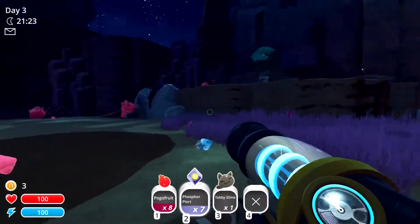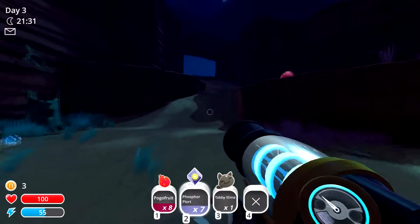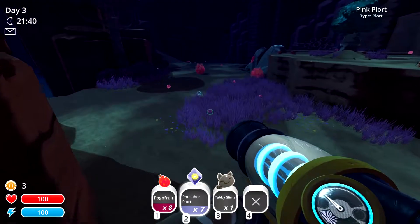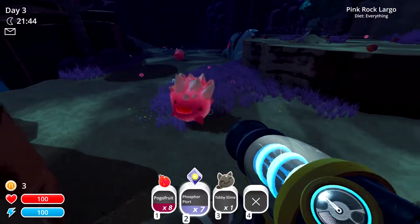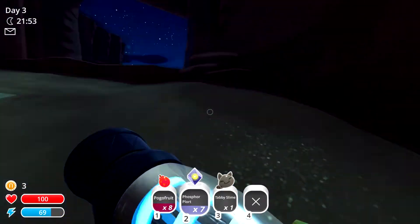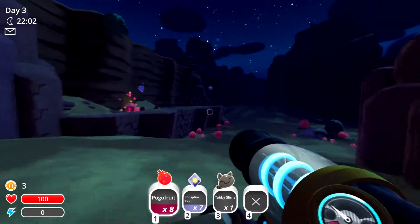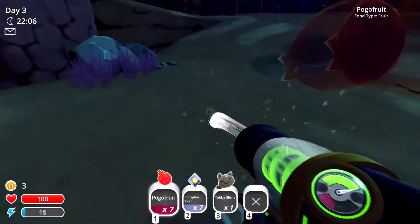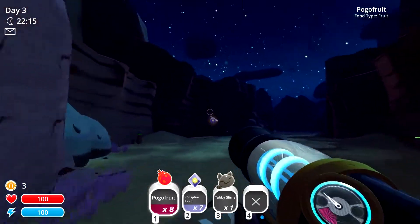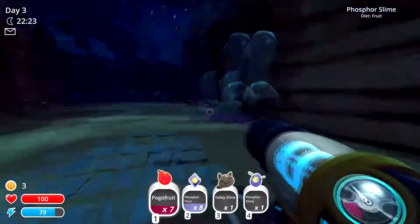Holy crap, there's a lot. That should be it. A tar doesn't necessarily appear — a tar is created. If you don't know how a tar gets created, basically one of the pink largos or a largo eats another pink plort and it just turns into a tar. The tar will start eating anything and everything — mostly the living — and it'll turn them into tars. Except the rancher, because that'll just be weird.